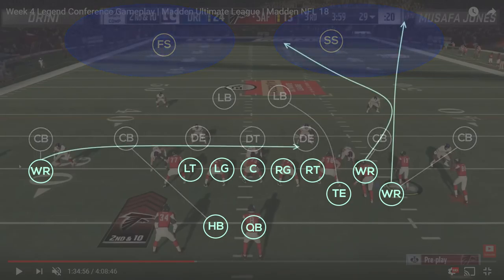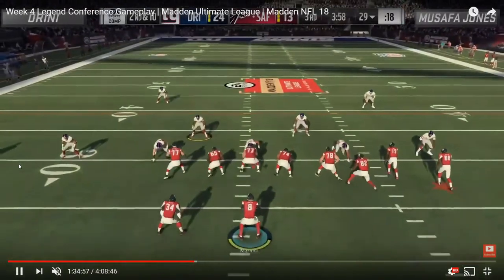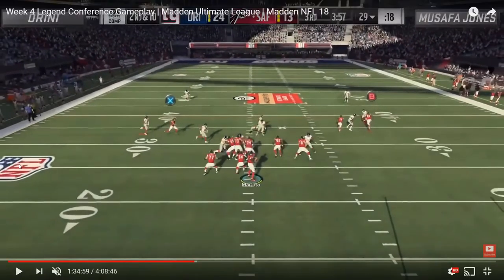Safa goes with a PA post play where really the only route designed to beat man-to-man is the drag coming from the left side of the field. Dreany knows that's the only route he has to worry about. Safa blocks seven — and that's another great thing about man-to-man in these scenarios: offensively out of west coast you want max protect, three-man routes to flood zones and create high-low situations, but against man-to-man it doesn't work as well. You're only sending three routes, and not every route is designed to beat man coverage.